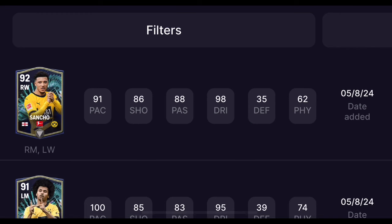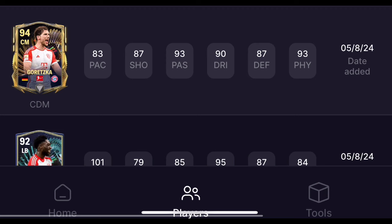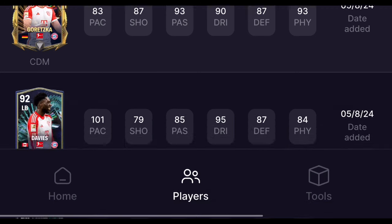Sancho is going to get a moments card at 92 overall, as well as Adeyemi. There's going to be a 94 overall Goretzka — you can see his stats right there. We're going to get left back Alphonso Davies as a 92 overall card; his alternative position shown at the bottom is left mid, and Goretzka's alternative is CDM. We also have Palacio from Leverkusen.